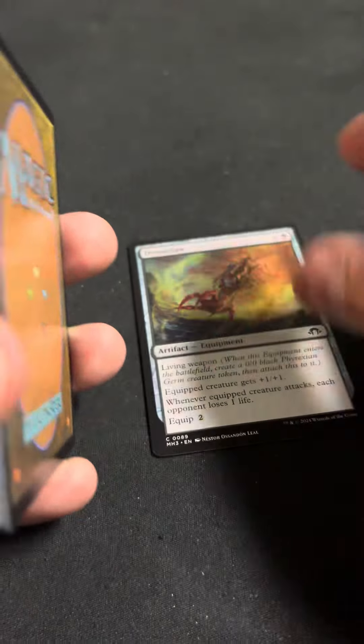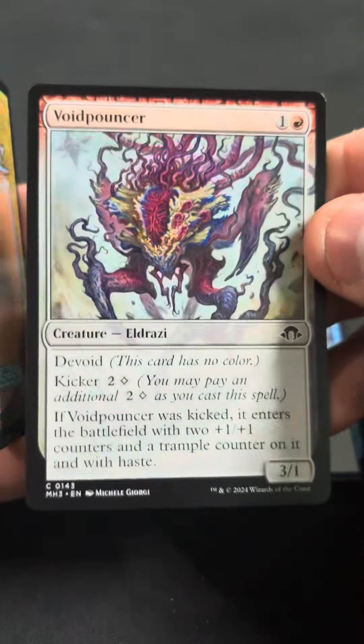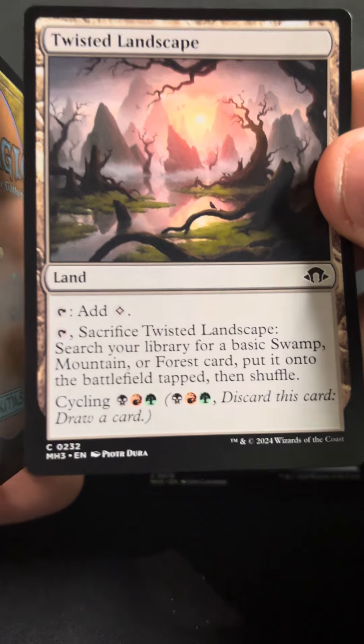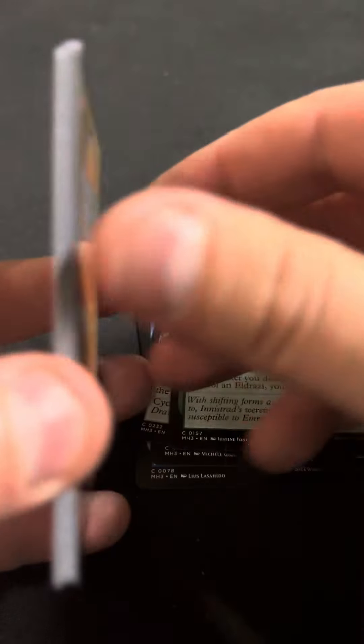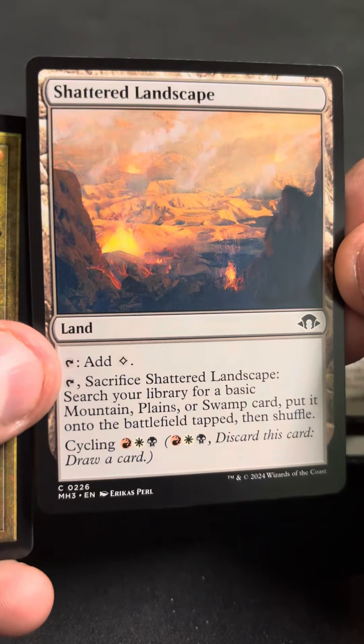Drossclaw. Utter Insignificance. Voidpouncer. Twisted Landscape. Horrific Assault. Jolted Awake. Shattered Landscape.